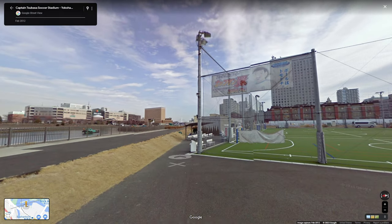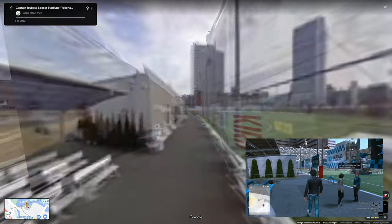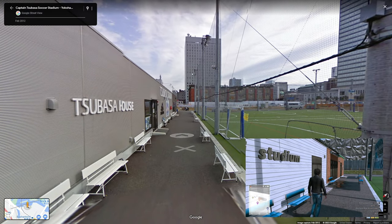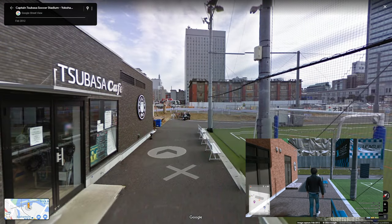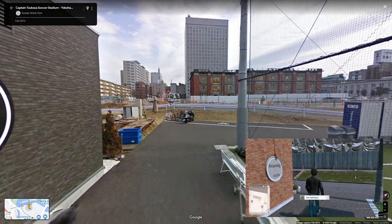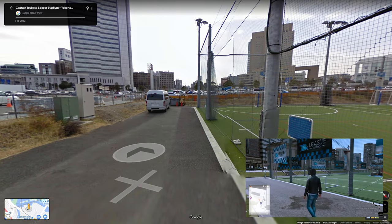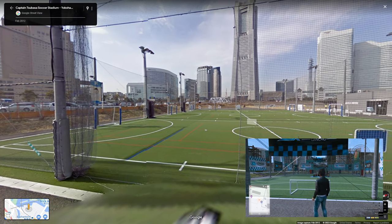But everything else — the placement of vending machines, what I would assume to be a themed gift shop as well as a cafe, some of the seating areas — is pretty lovingly recreated for something that seems like it would have been kind of a throwaway thing. The land might have already been earmarked for construction, leased out until it was needed. When construction began on the wedding hall and parking lot, that was the end of it. Pretty neat to see that this existed even if it's completely gone now.